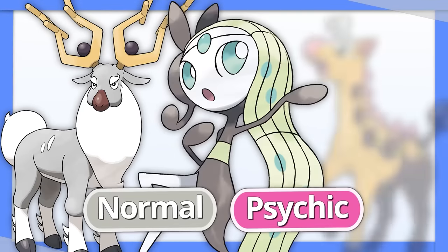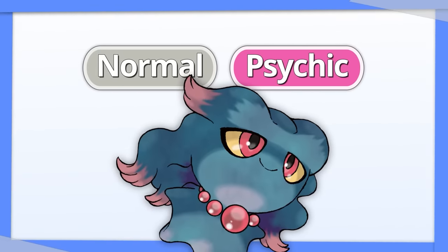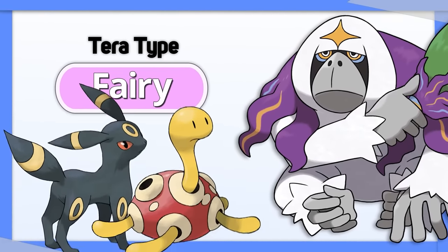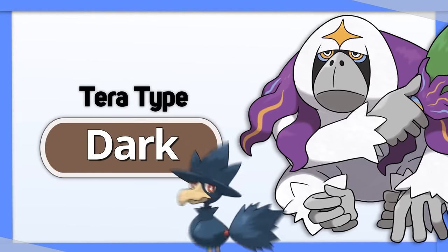Oranguru: I like Normal/Psychic as a typing because you're immune to Ghost, which would normally scare off Psychic types. Tera Fairy lets Oranguru resist Dark and Bug, its only two weaknesses. Tera Dark is good too since Bug isn't that big a deal, plus this grants an immunity to Prankster.